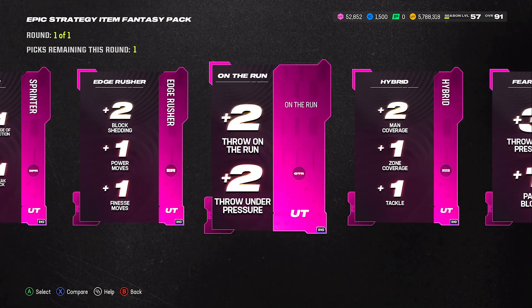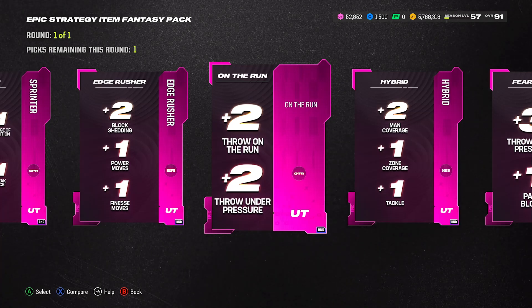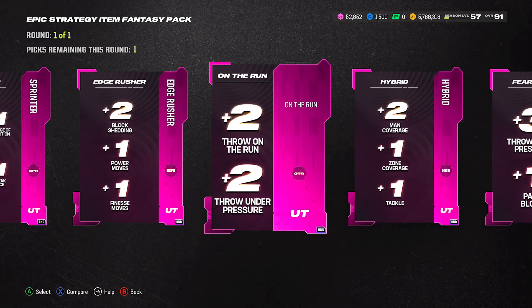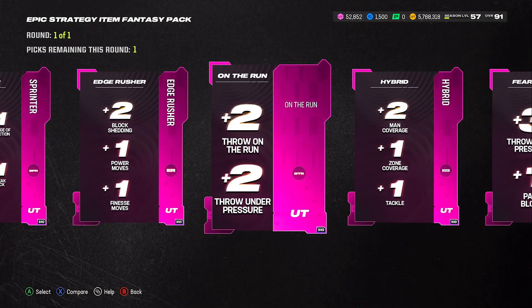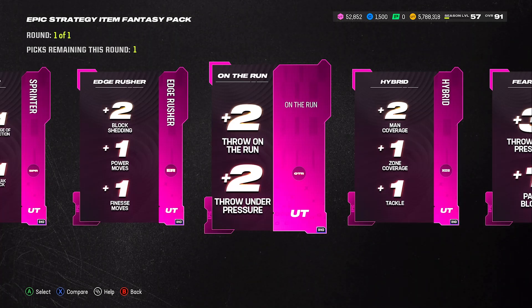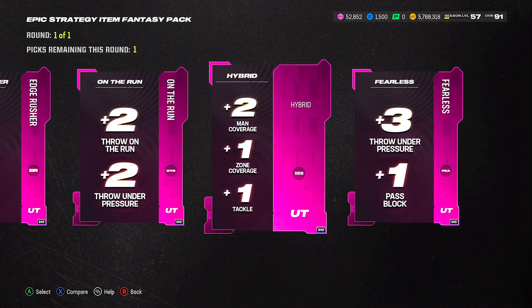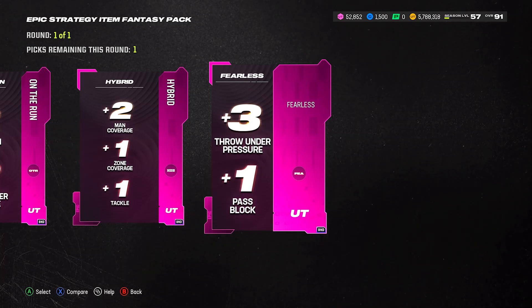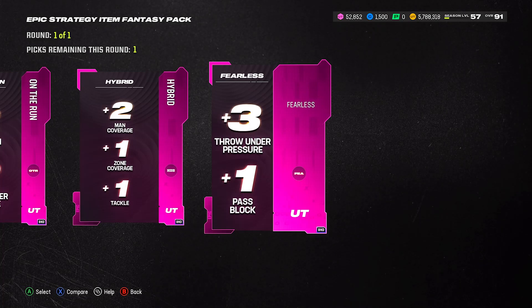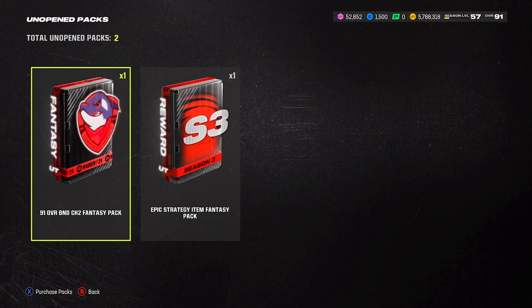On the Run is just for your QB: plus two Throw on the Run, plus two Throw on Pressure. I don't like this one because I'm more about throw power and throw accuracy — if it had plus three throw power or plus two throw power with plus two deep accuracy, I'd go with it, but it doesn't. So that's a no for me. Hybrid gives plus two Man Coverage, plus two Zone Coverage, and plus one Tackle — I actually like that, I'll come back to it. Fearless gives plus three Throw Under Pressure and plus one Pass Block — I don't really care for this one, I don't see how it makes a big difference on your squad.